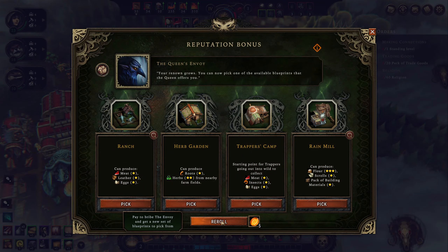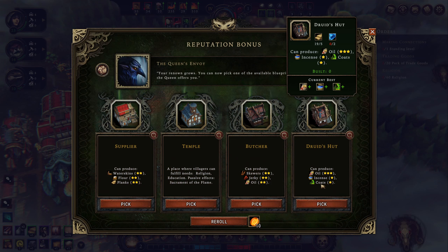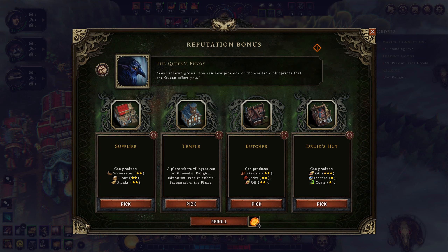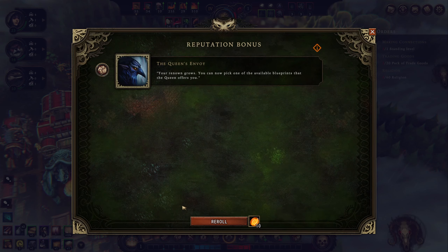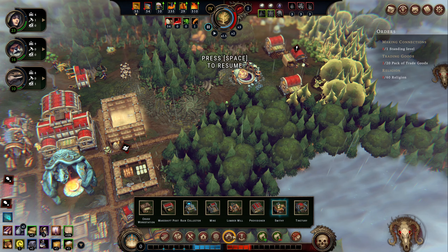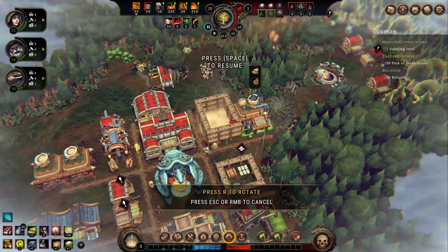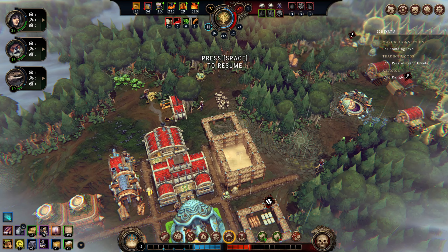I'd like to re-roll this because there's nothing in here I really want. This gives us one-star coats — I'm getting a little nervous about the coat thing. But I do need religion and we do have a way to get incense, so I think the Temple is the right call there. The smithy will give us coats and two-star packs of trade goods, so that's worth getting as well. Let's go ahead and slap that down.